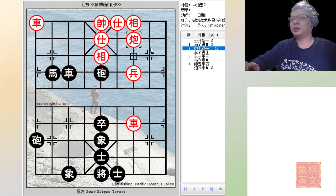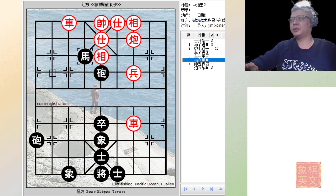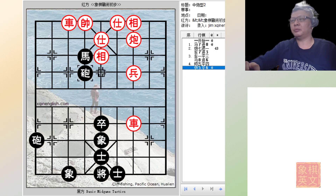In variation B, let's say red tries to retreat the cannon to capture the horse should it go for the elbow horse. Black can sacrifice his chariot, delivering a check and forcing the red chariot to capture it. But because the black chariot advanced, the horse is now free to go for the pearl corner horse check. Again, the advisor cannot capture the horse or this would be a check by the black cannon, so the red king would have to move out and it would be an immediate checkmate. So C9=6 is also viable.